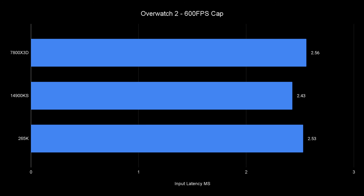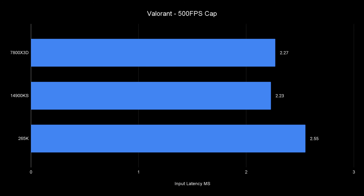In competitive gaming it's not just the FPS counter that matters — it's the latency itself. Using FrameView I checked PC input latency on Valorant and Overwatch 2. In Overwatch 2 with a 600 FPS cap, the 265K placed between the 14900KS and 7800X3D for input latency. But a difference of 0.03ms isn't going to make you a better gamer — these CPUs perform essentially the same in competitive titles. Valorant shows the 265K being 0.3ms slower. Can you really tell the difference between 0.3ms? No. But it's probably not optimal for an eSports pro.